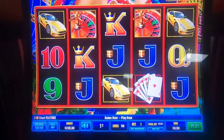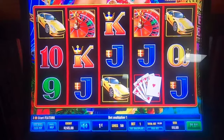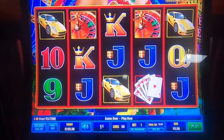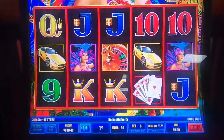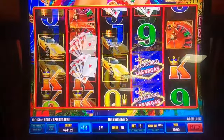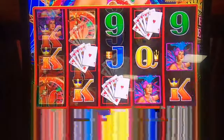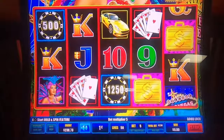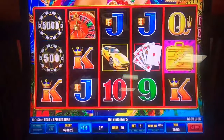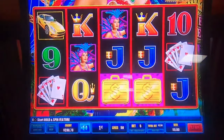We'll go ahead and start off on pennies and we're going to start with some $2.50 bets. Get her going. First spin bonus? That would have been nice again. Come on machine, what happened? Don't you know how this is supposed to work? Two briefcases, two chips. Of course with the briefcases, you get three of them and that's our free spins, or six chips.